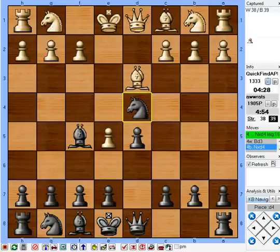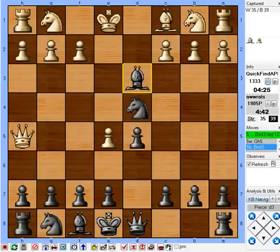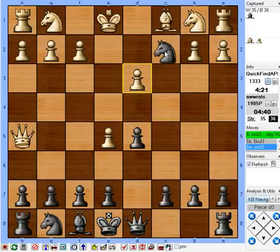How do I have a 1905 rating playing 1300s? Ouch. What's his threat? I don't know what his threat is — I can just take and fork and win a rook, and make him take several moves to capture my knight. Check. Sorry.